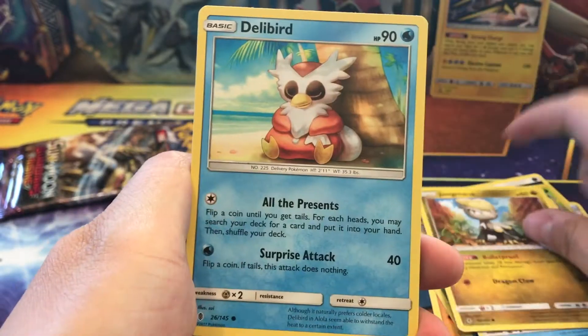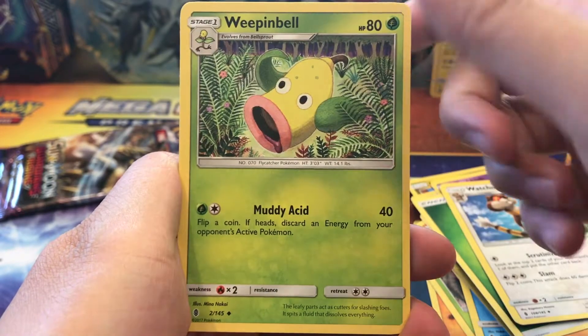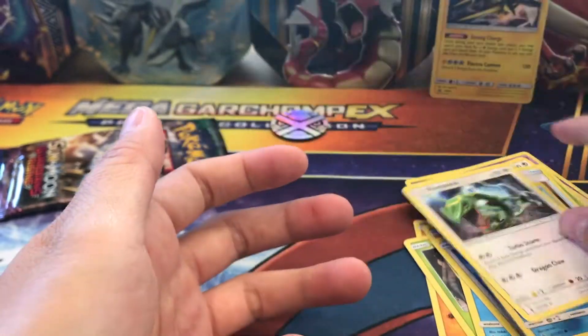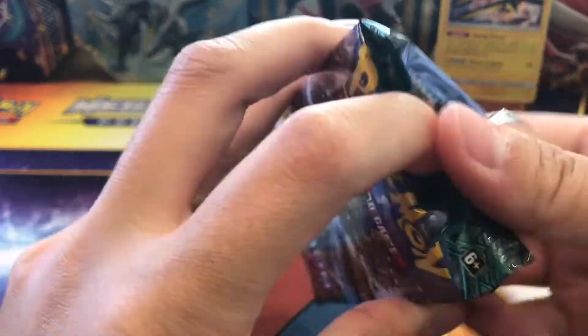Alright, here we go. We have our Jangmo-o, Delibird, Trubbish, Machop, Rockruff, Leaf Energy, Watchog, Weepinbell, Multi Switch — ooh, Alolan Vulpix reverse — and our rare is a Rayquaza. Alright guys, we have to rely on our last pack now.